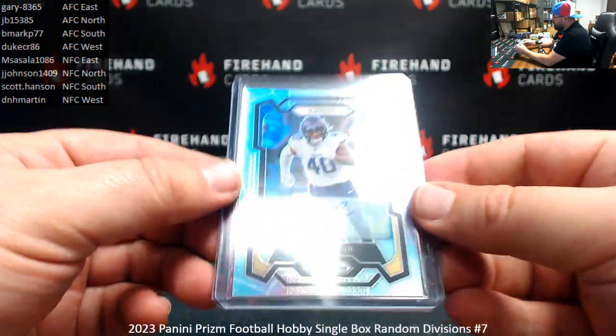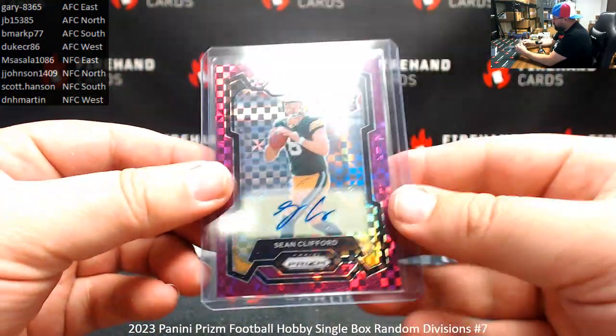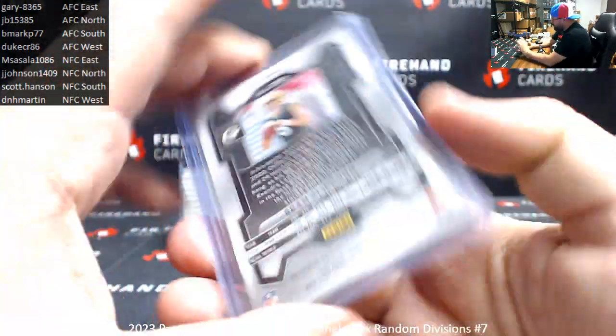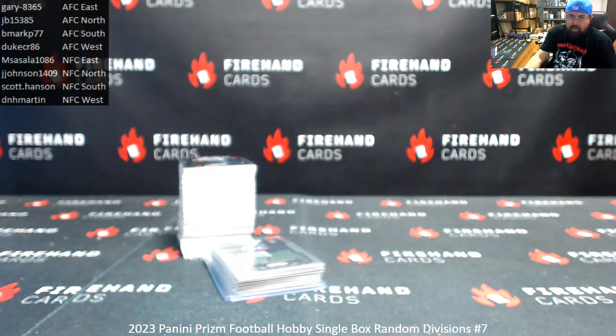Your two autographed hits both went to the NFC North. First one: Ivan Pace Jr., Silver Rookie Auto. And Purple Power Auto for the Packers — Sean Clifford, number 49. That'll do it for the break. Thank you for joining in. Thank you for your support of Firehand Cards. Congrats to our lucky hitters in the break. Until the next one.